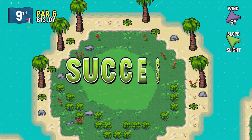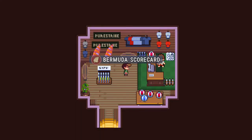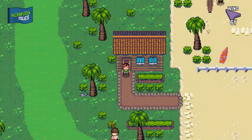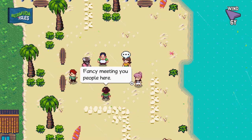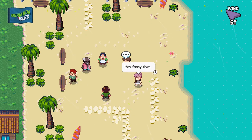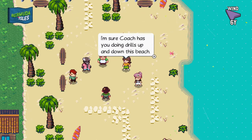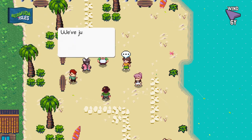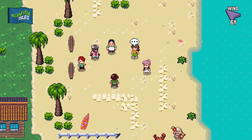Seven under par - definitely harder than Cheeky Beak Peak and the other courses but pretty dang fun. I think the coach will like that. No additional dialogue - just wanted to see. Oh, there's another coach in pink! Fancy meeting you here - I get the feeling a match is coming. This is a great place for some sand drills. She says we might have had other plans but she wants Lara to try a challenge.